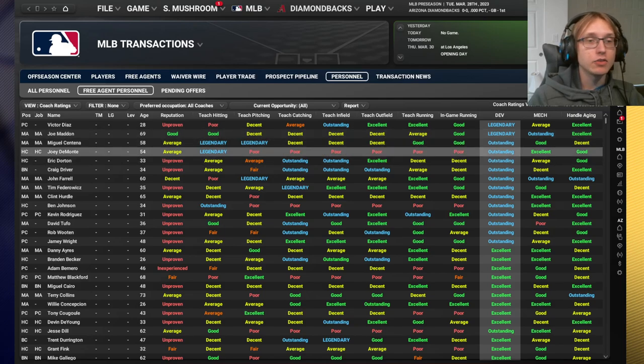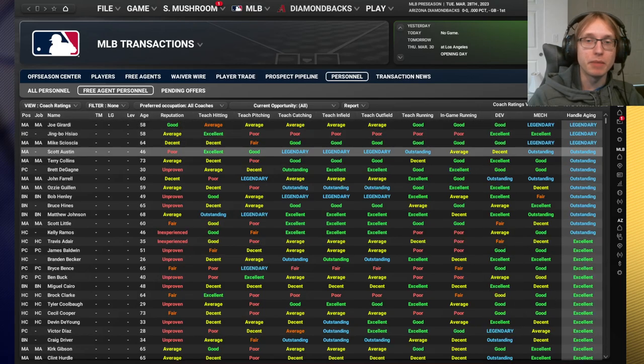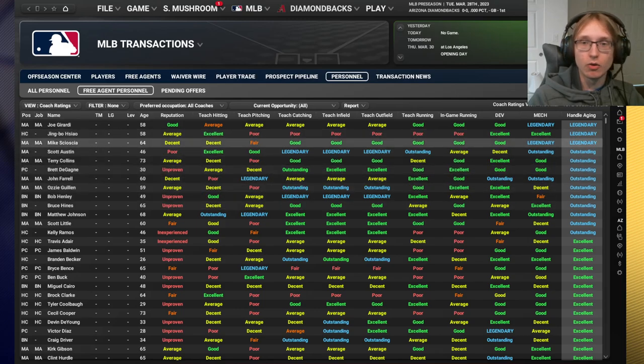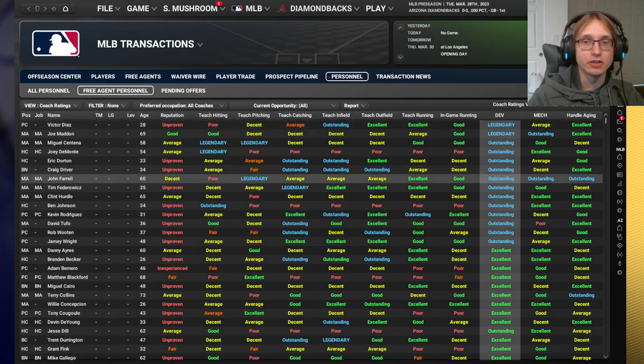The bench coach only exists at the major league level. If you are running as GM only, you can actually complement your manager. So if you hire Joe Madden who is legendary in development and outstanding in mechanics but not so good at aging, maybe you want a bench coach who's really good at aging - like John Farrell or Jing Bo Hsiao - somebody who helps that weakness. But the bench coach is far less important than the manager.